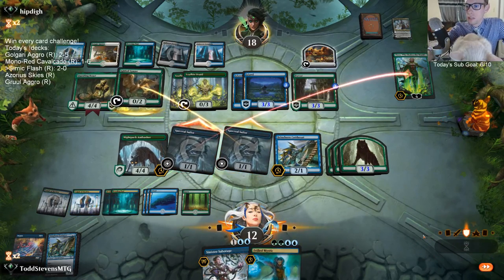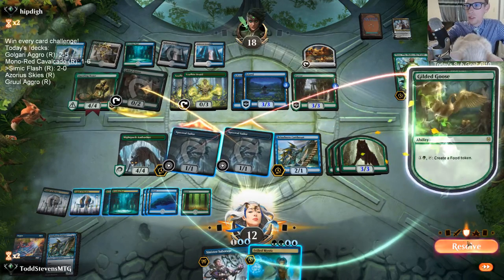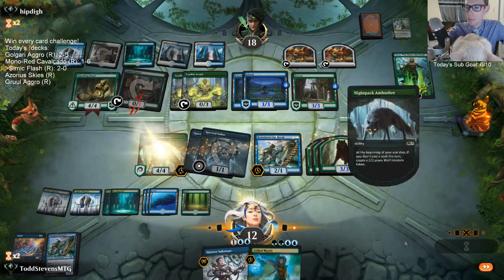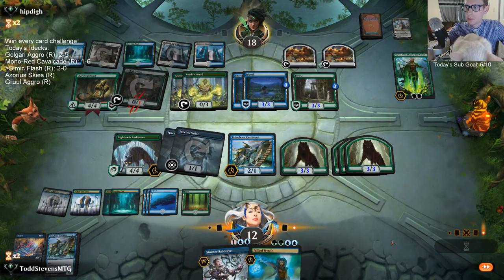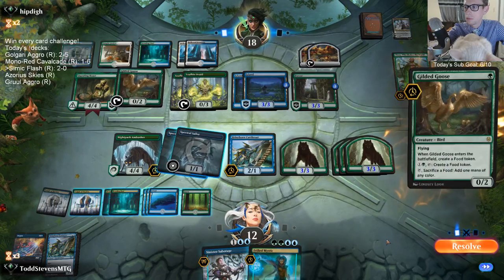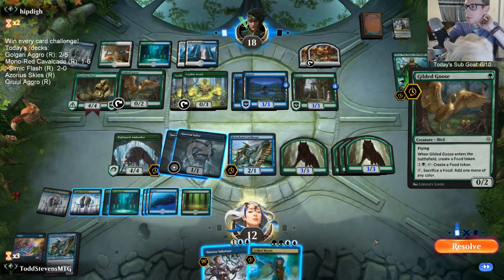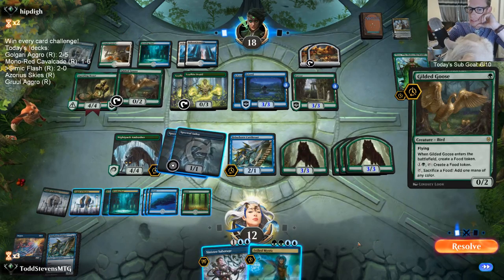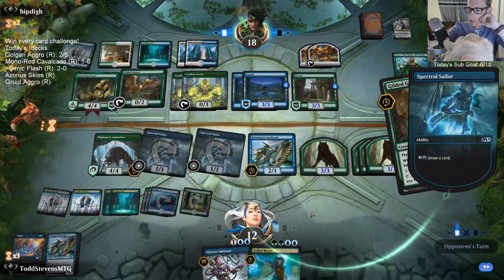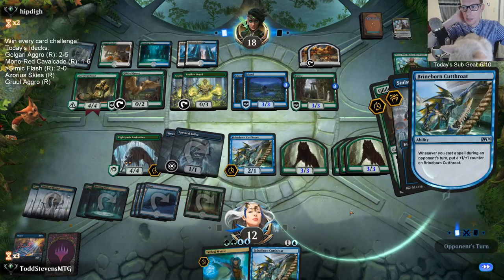We have attacked our opponent approximately 62 times this game and they've taken two damage, because it's just Goose blocking Sailor all the time. I guess I have to waste a Counterspell on that. I know I want that Cutthroat, so I'll draw first to get the Surveil to be useful.